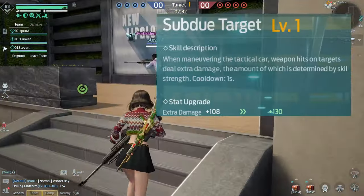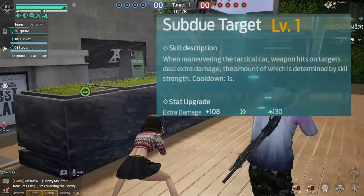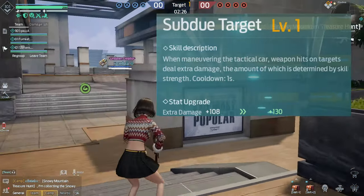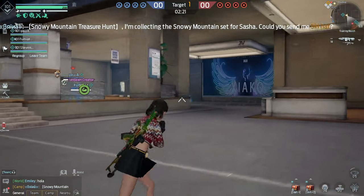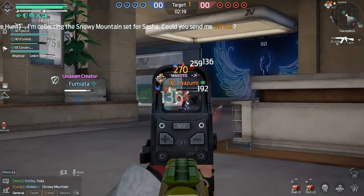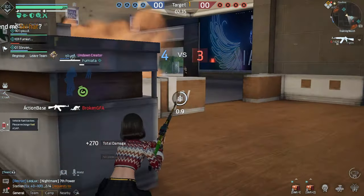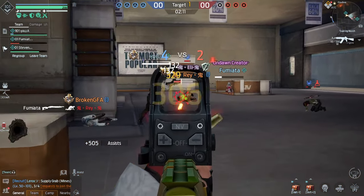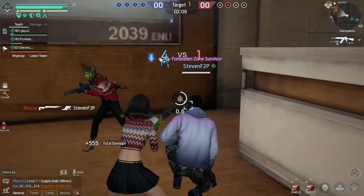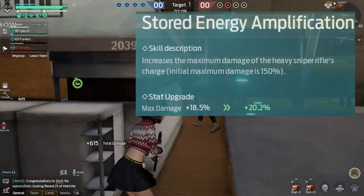Next is Subdued Target. When maneuvering the tactical car, weapon hits from that target deal extra damage, determined by skill strength. So when your tactical car is deployed, your main weapon does extra damage — that's quite op. Mine is still at level one because I didn't realize how op it was until I'd used all my skill points, but this is definitely my next upgrade target.